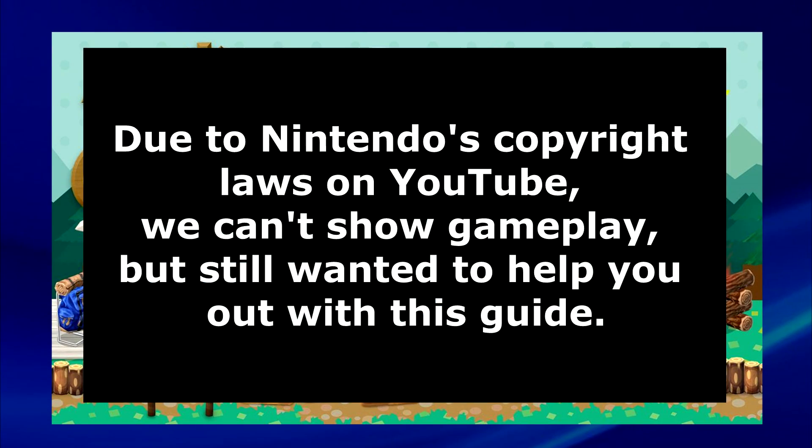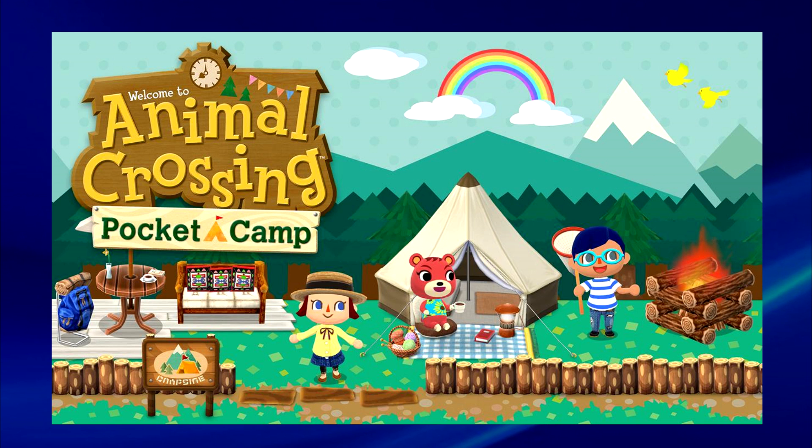Animal Crossing Pocket Camp is all about the great outdoors. You're going to be doing all the activities you've come to know and love from the Animal Crossing series. Here's how to use fishing throw nets in the sea, rivers, and lakes around the game.